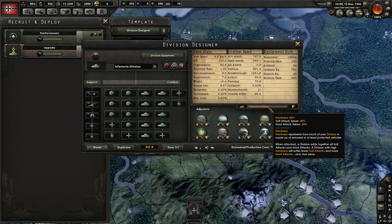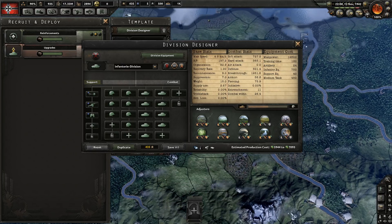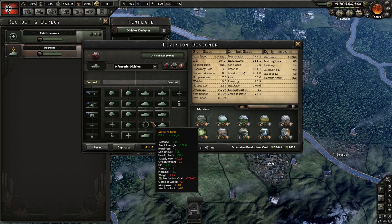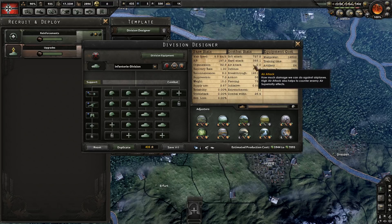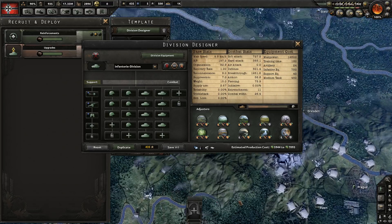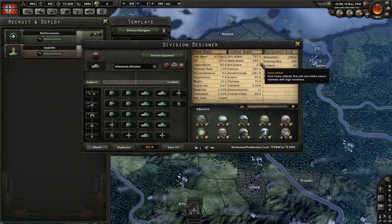With 50% hardness, the calculation shows soft attack damage taken will be approximately 50% and hard attack damage taken will be 50%. So if this division fights an identical copy of itself, the soft attack damage dealt will be half its soft attack value, and the hard attack damage dealt will be half its hard attack value. In short: soft attack damages infantry, and hard attack damages more armored divisions.